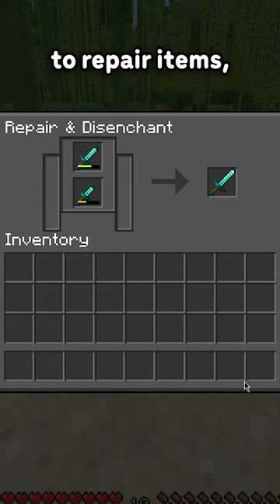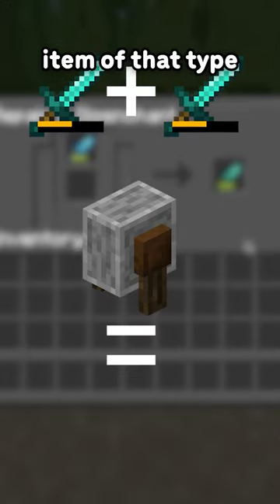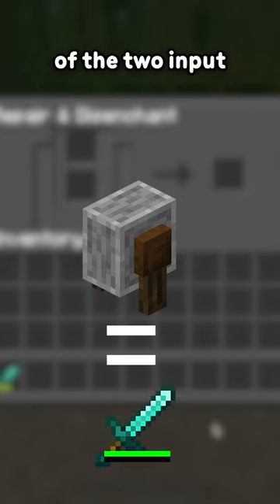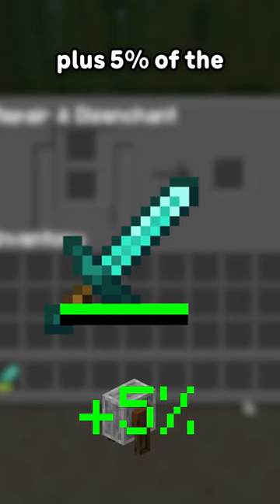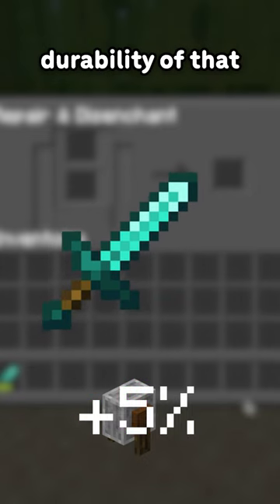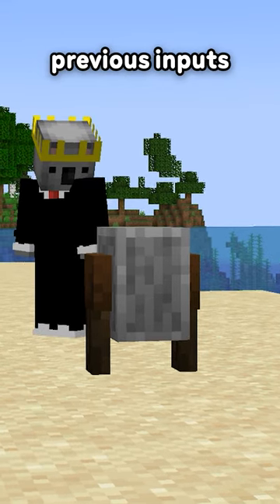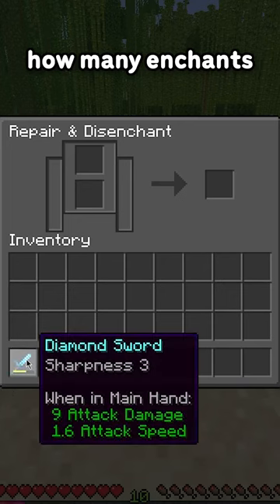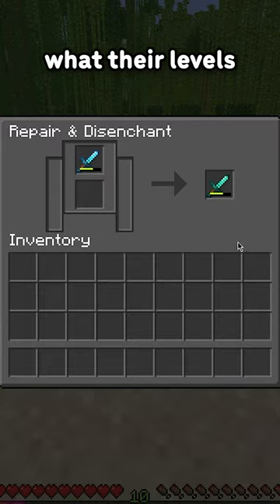But it's also able to repair items, giving you a non-enchanted item of that type with a durability equal to the sum of the durabilities of the two input items plus 5% of the maximum durability of that item. And if any of the previous inputs were enchanted, then it drops a random range of XP based on how many enchants it removed and what their levels were.